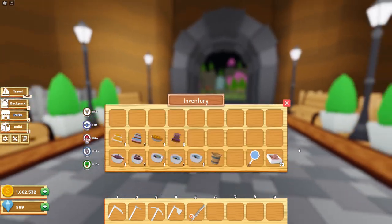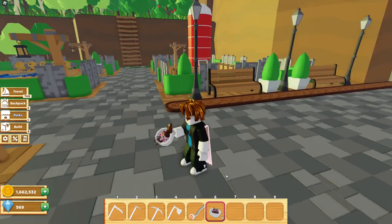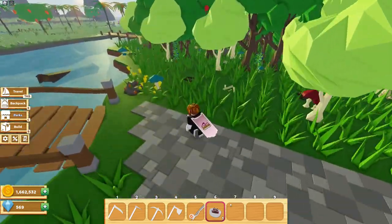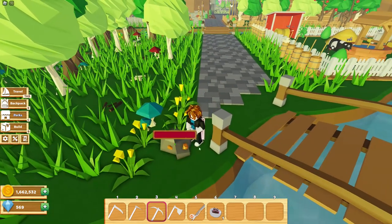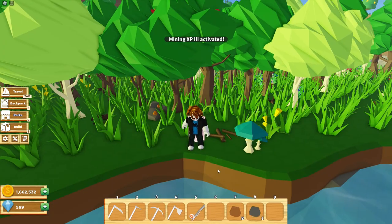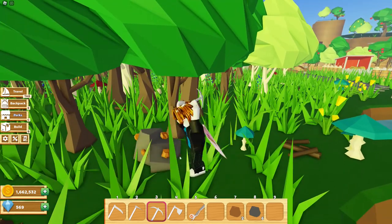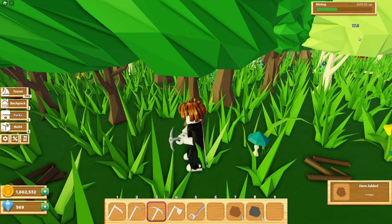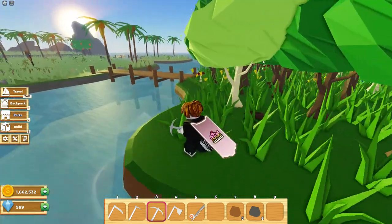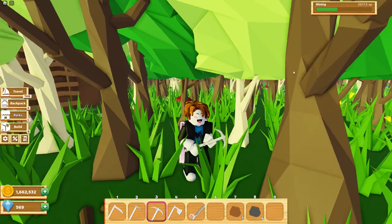Next up is the XP boost. I won't be doing the foraging XP boost or the farming XP boost because I already have them at max level. But we will be doing the mining XP 3. Before the XP boost, let's see how much XP we get from this copper ore — it looks like we get 15 XP. Now let's eat the squid stew and activate the mining XP 3 for 30 minutes. From the copper rock we got about 20-something XP, which is really good — it's above 20 XP.